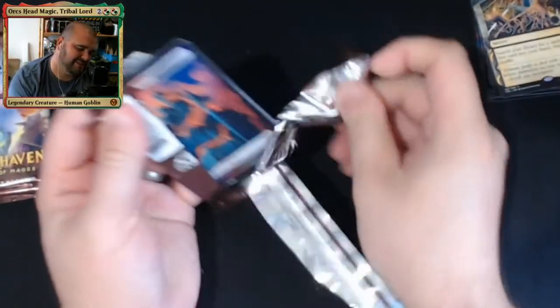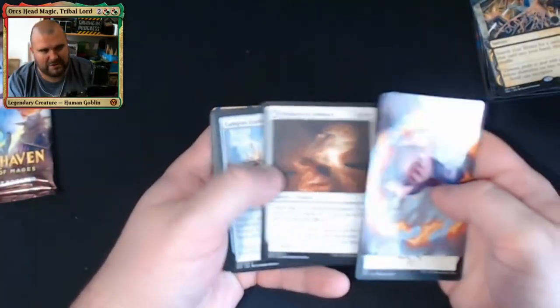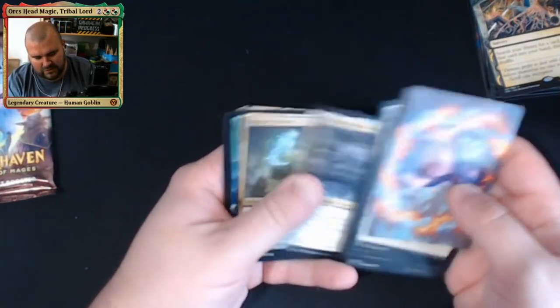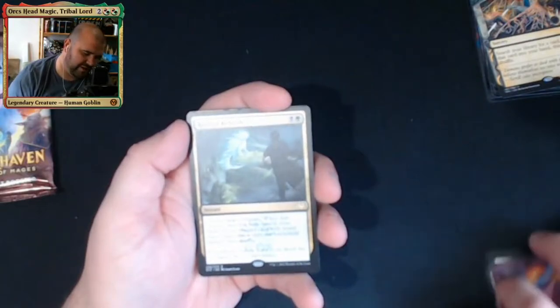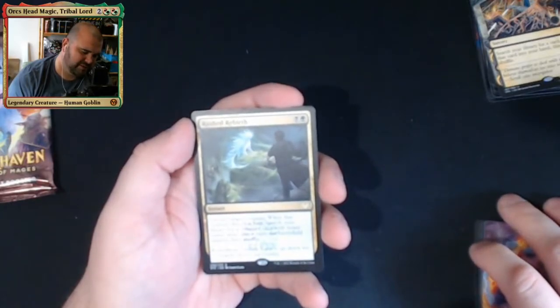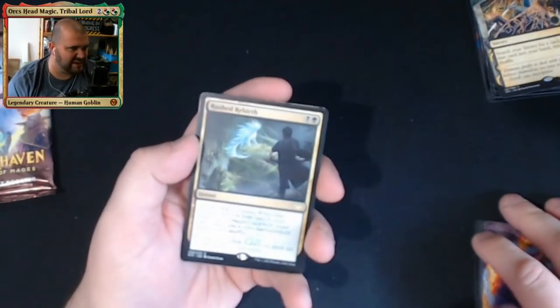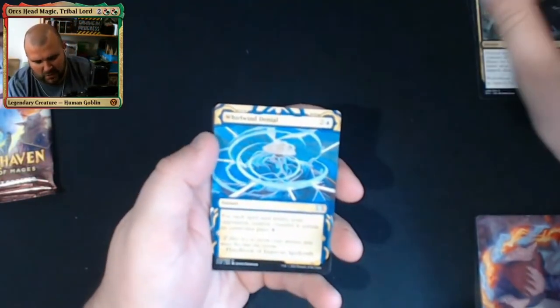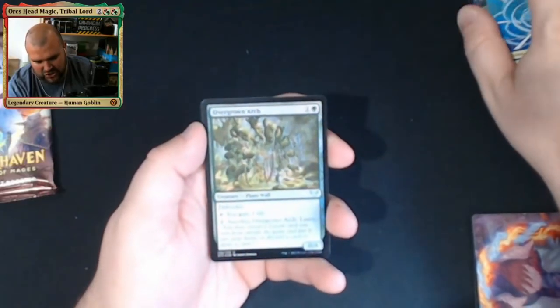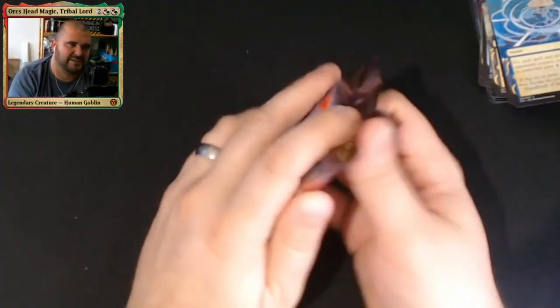So we got our first mythic — Demonic Tutor — on the right-hand side. Ruth Mercurial Artist again, Reduced to Memory as our first lesson, then Rushed Rebirth — when it dies, search your library for a creature card with less mana value, put it onto the battlefield tapped then shuffle. Why haven't I seen this being played a lot in standard? Under Denial — great card, everyone's loving it. Overgrown Arch as our foil. Overgrown Arch has seen some play in certain decks.